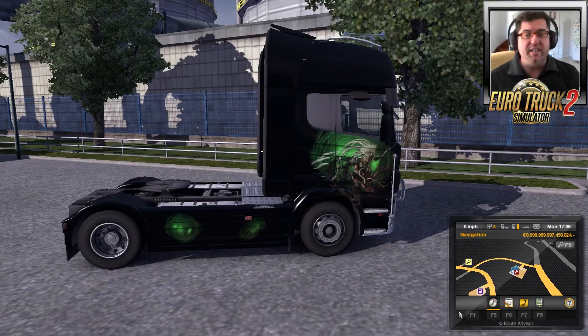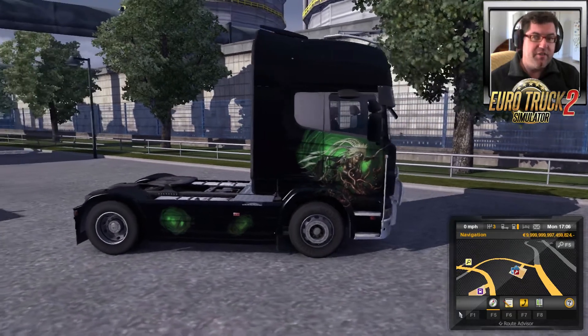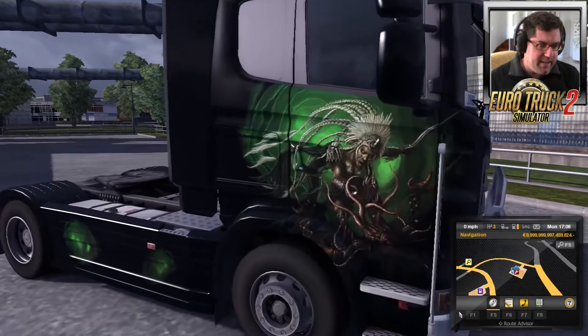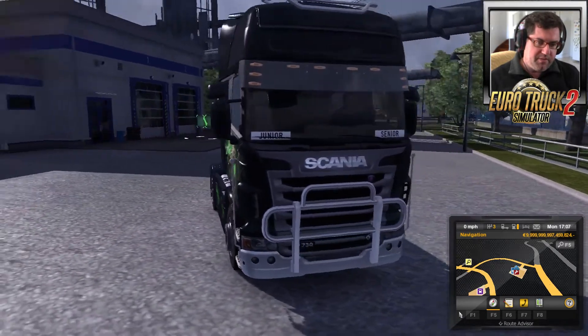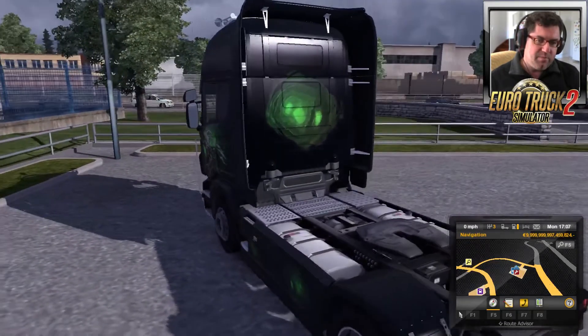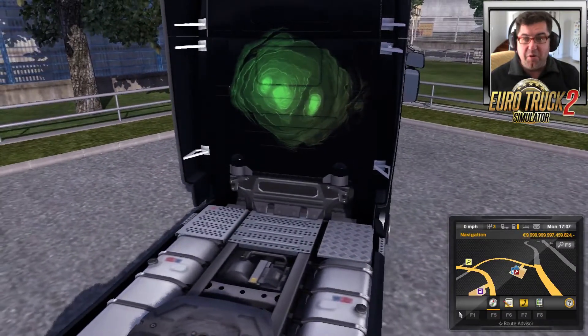The next one is called Dark Huntress, which I particularly like as I like the colour black and I like hunters and huntresses. There's a wonderful picture of the Huntress with a sort of greeny, misty background — looks very good. The picture appears on both sides and on the side skirts. On the back there's a nice little design that looks quite good.